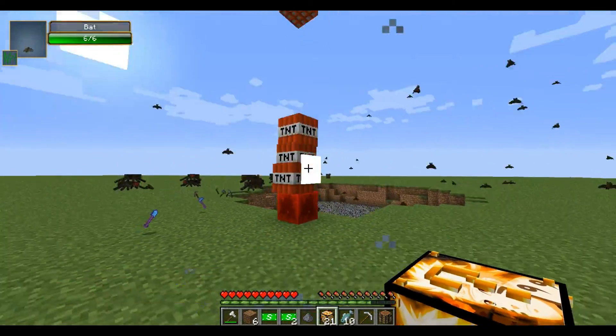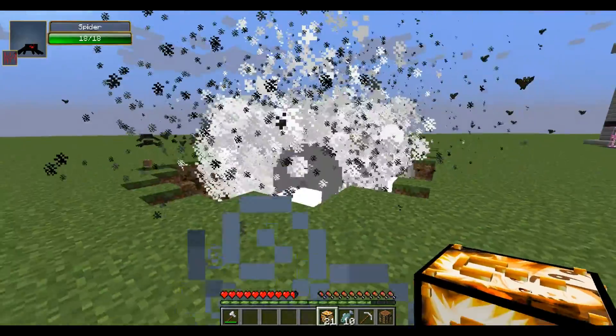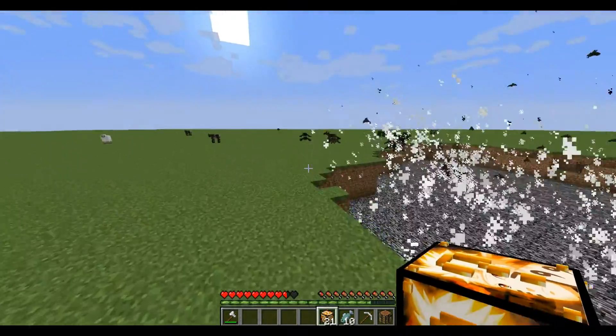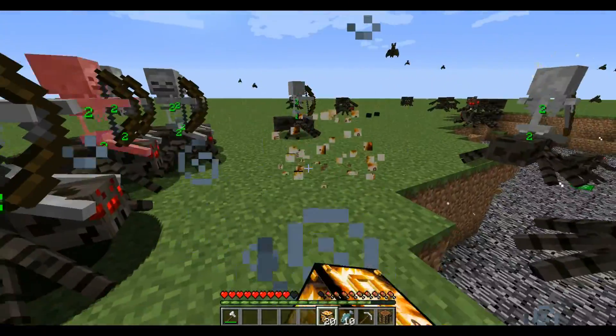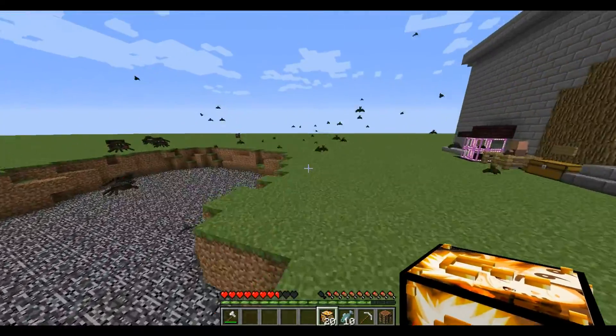Next up we have more TNT. Take my drops, delete them, delete them — thanks TNT. Now we got a ton of skeleton jockeys. I'm getting out of here, moving on over here. I've realized we're down to 20 lucky blocks and we have yet to get a single piece of food or materials.